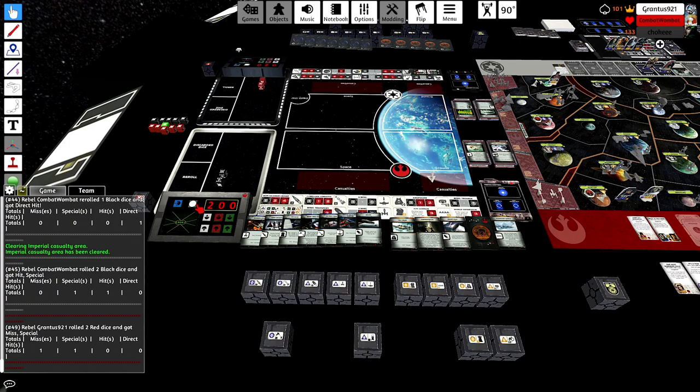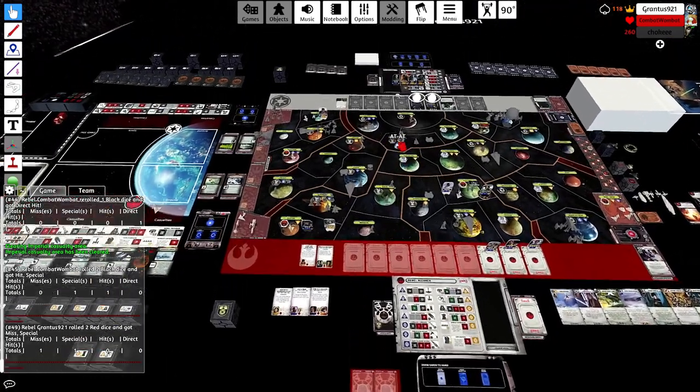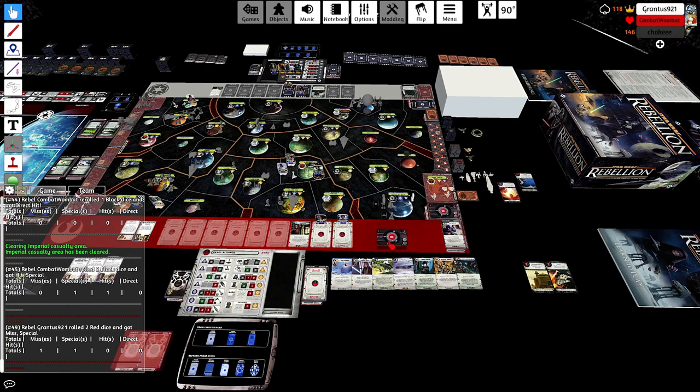Let's see what did Piett just run up there — a Stolen Intel, I believe. With a successful Leia block. Now if you're playing Rebels here, do you block Stolen Intel, or do you think he's playing Stolen Intel to bait Leia out to get a more effective card played later?